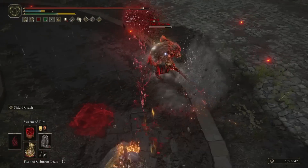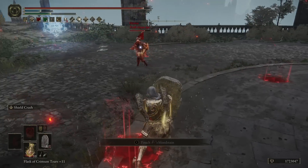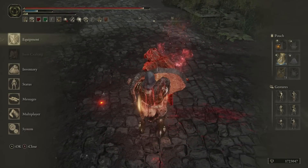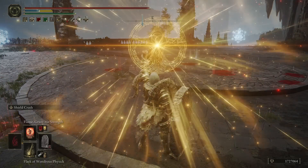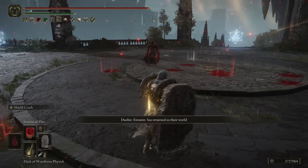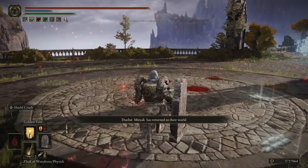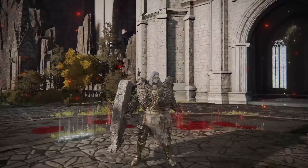If a bleed proc happens, you get stronger thanks to White Mask and the Talisman. Overall, this is a very effective PvP build to this day. I've been very impressed with it, and apparently I'm not the only one. It's been a long time since I've loaded into a duel and the guy takes one look at me and just leaves — I actually had it happen twice in one session, which is unheard of for me. It's not like it's a build you can't beat, it's just very strong if you know how to use it. You are left vulnerable after some of your slower attacks or when you miss the Ash of War.